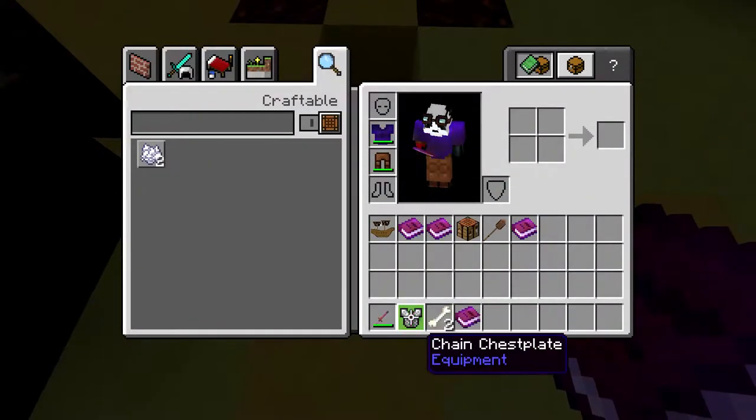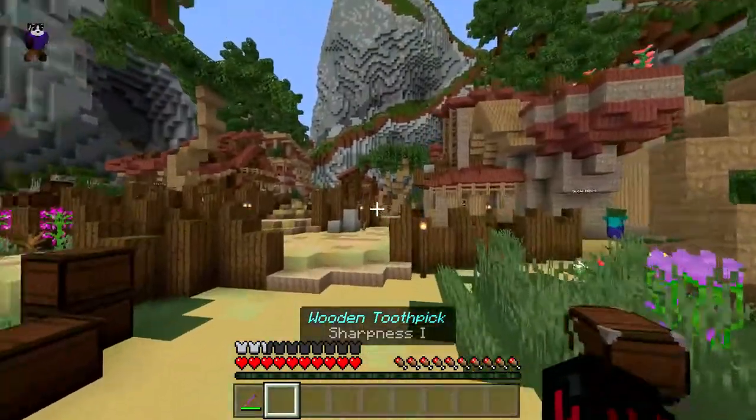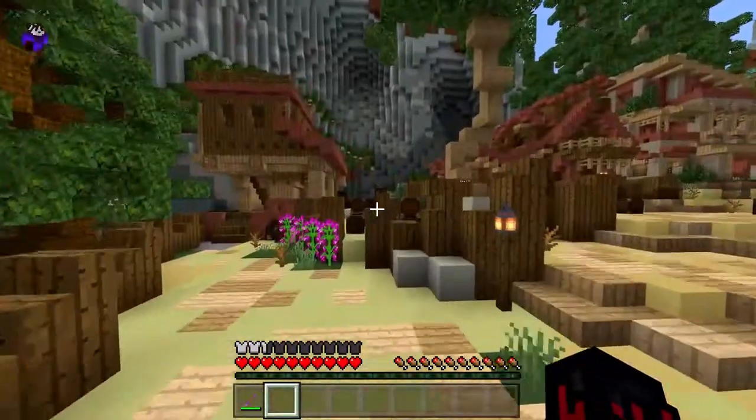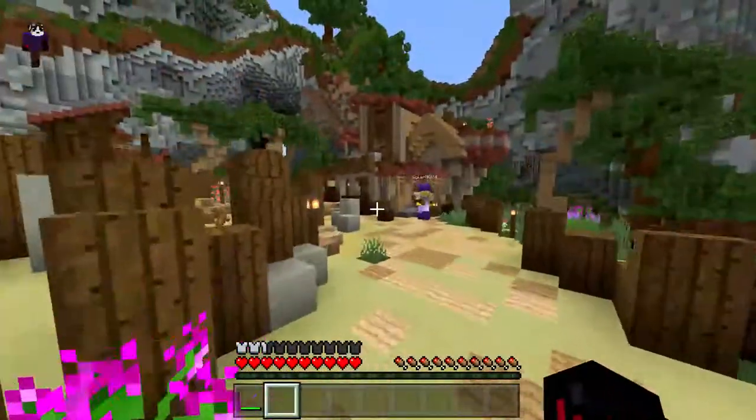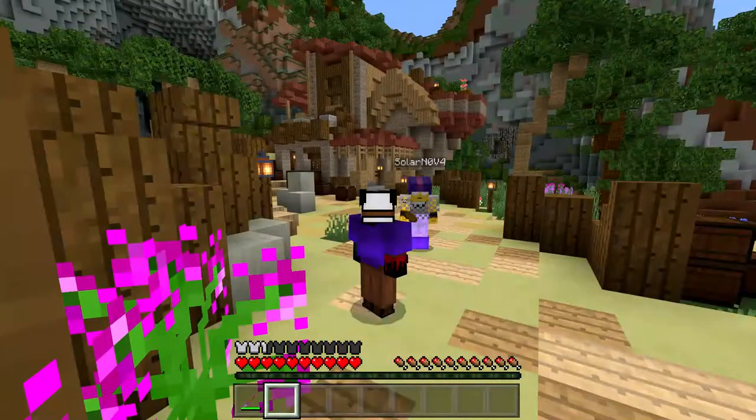I don't want small, I want big. I'm just walking around the islands. I'm going to come here — I need some boots, I need some food. Yeah, I need food, and I could use some boots.